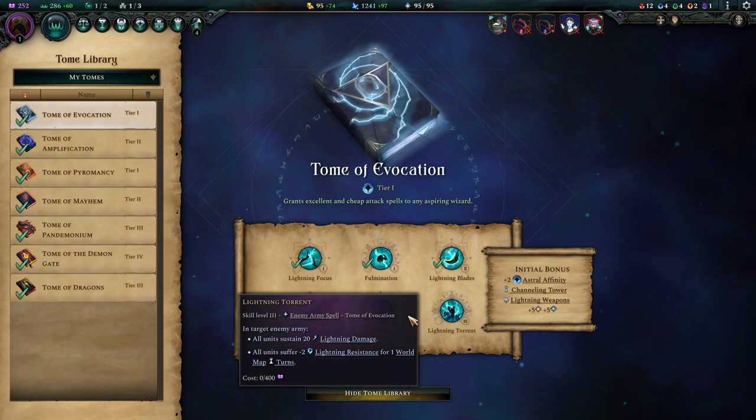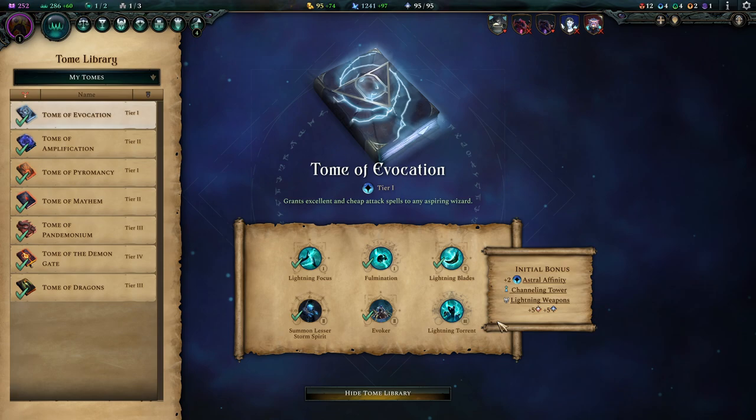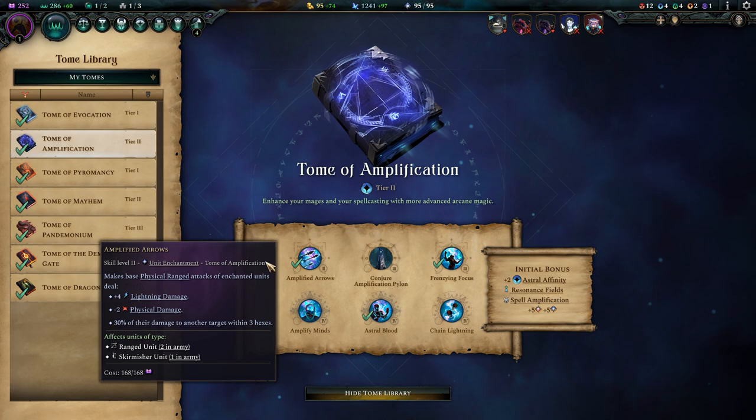Lightning Torrent I almost never end up using, but in theory it's a nice nuke. The Channeling Tower is sweet because it gives you the ability to build another Conduit — extra mana is something we desperately need with this build.